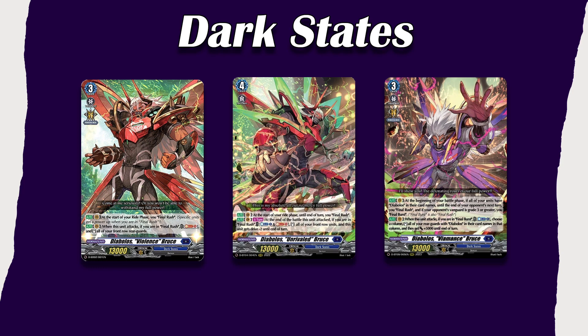Then we have Bruce, another very good contender, especially the new Diabolos Viomance Bruce, who is receiving a lot more support. All of these forms allow you to re-stand either one column, or the front row, or all of your units including himself. In the case of Grade 4, Bruce allows you to stand himself and the front row, so you get extra drive checks. Final Rush and Final Burst are their gimmick — very fun and very strong decks.